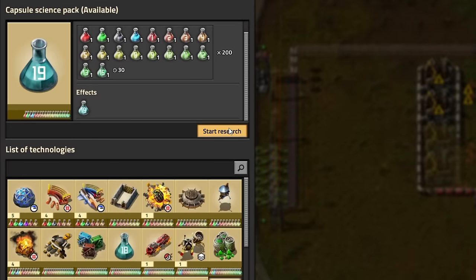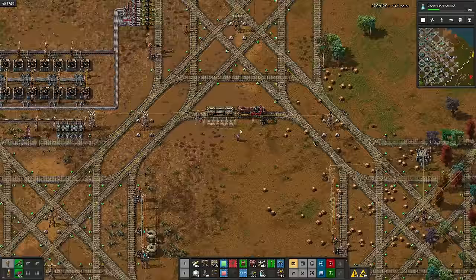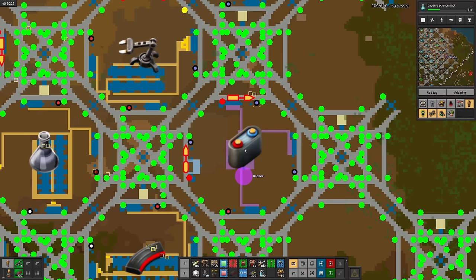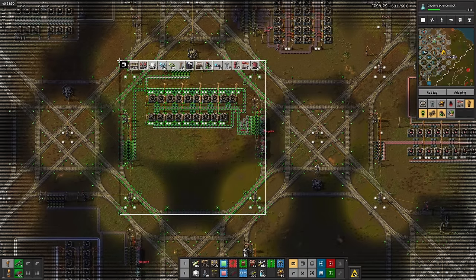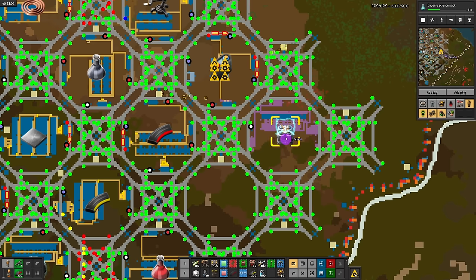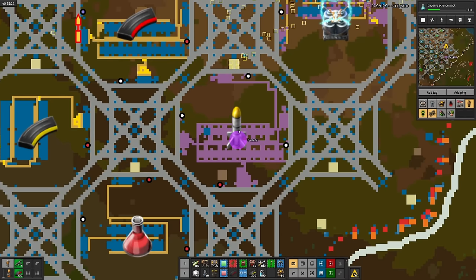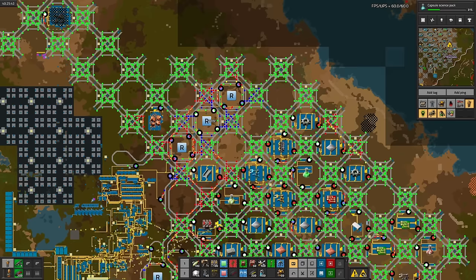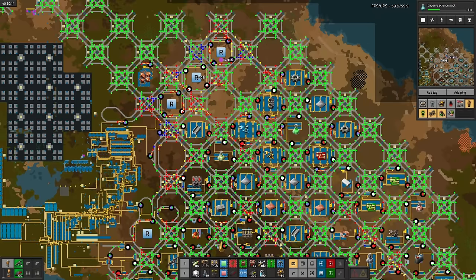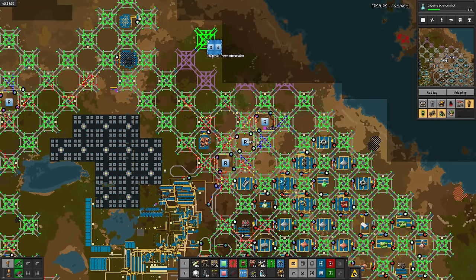Next up is capsule science packs, which take poison and slowdown capsules. I'll queue it. Now for the batteries, but my trains are starting to have a hard time pathing around — hopefully the traffic jam clears itself up. Copper and iron plates later, there's batteries. Now for the accumulators, nice and simple. Back to terraforming science — rockets! I'm glad I checked in on the trains again. A couple signal swaps later, good as new. Just in case, I'll build another alternative route, then make another deadpan joke about bypasses referencing the Hitchhiker's Guide to the Galaxy.